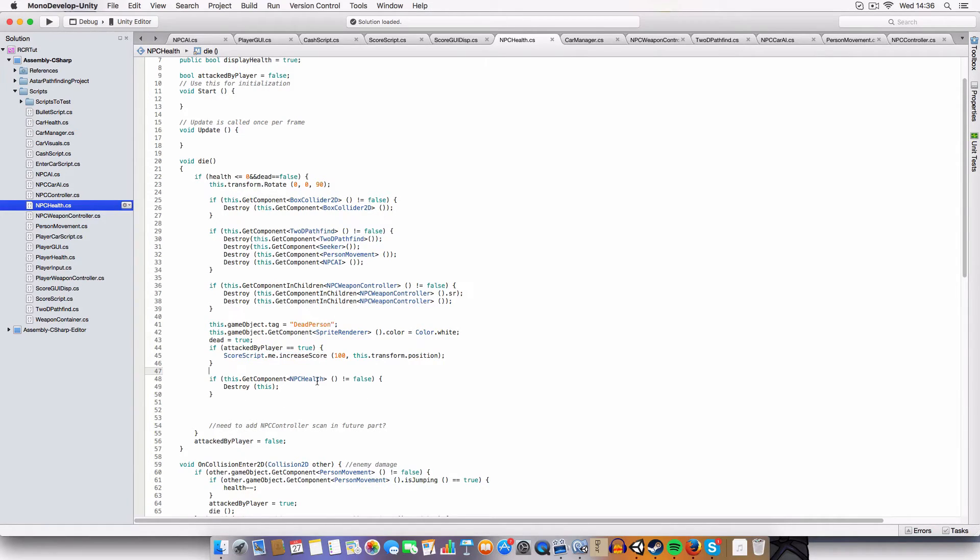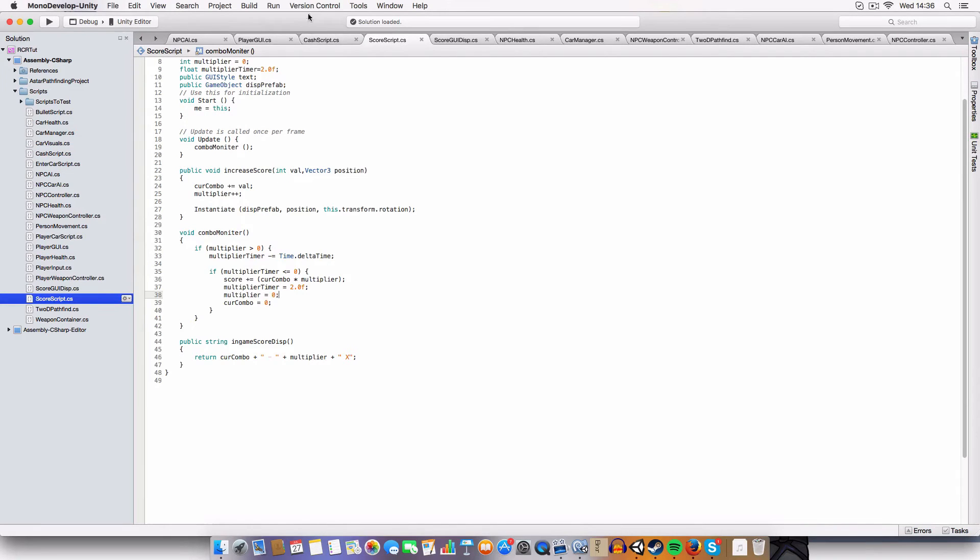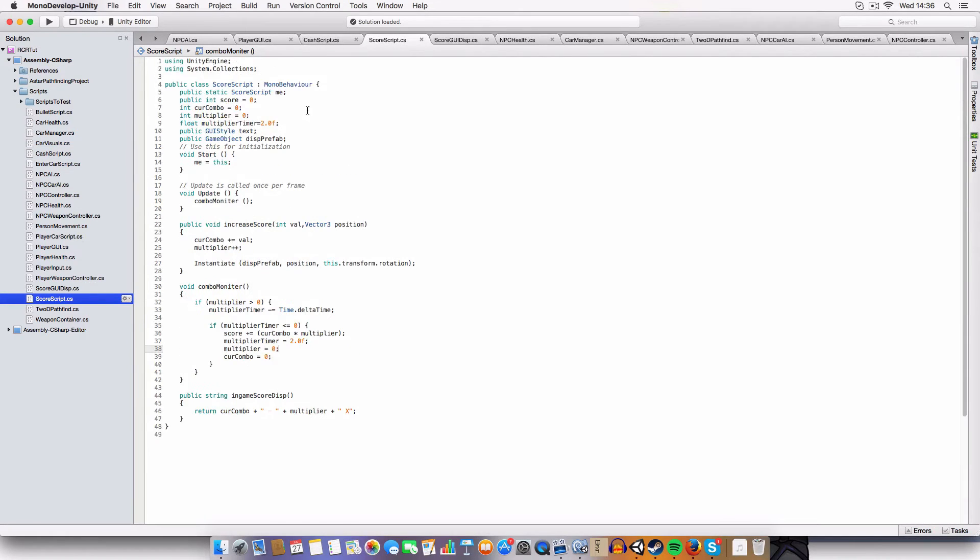I'll go over the score script now. We have a static score script reference 'me' so we can refer to it without having to use FindObjectsOfType. On Start we just set 'me' to 'this' so we can find the script. And then we're calling combo monitor.